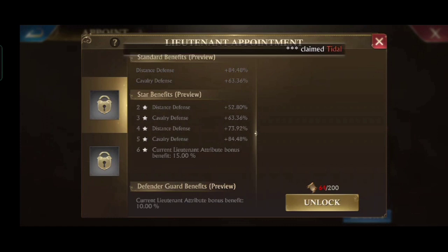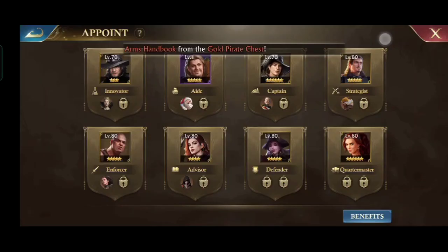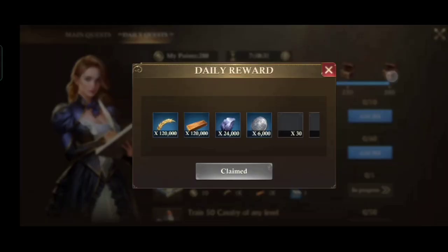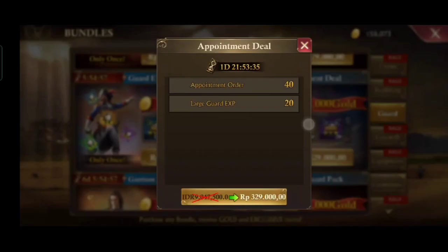As we saw, each guard can have 2 lieutenants. But without spending, we need time for the process of opening a lieutenant position. All you need to do is complete the daily quest to collect the daily reward in the form of an appointment order. And if you are a spender, you can buy the bundle and will also get guard exp.